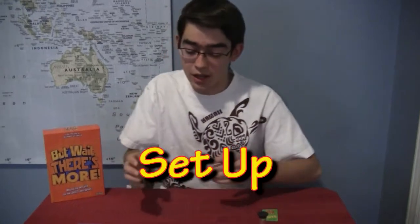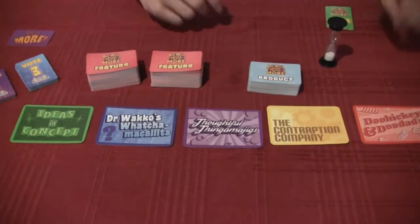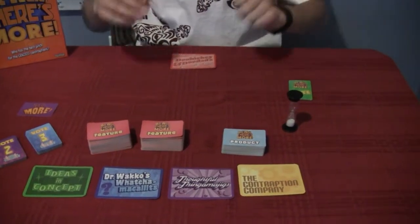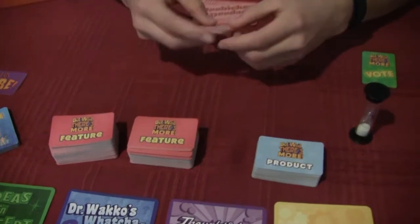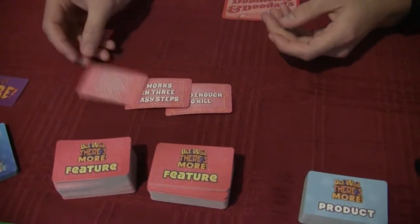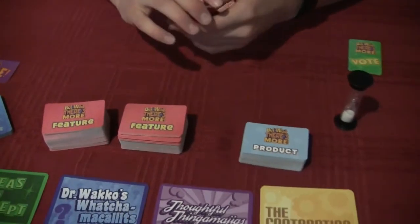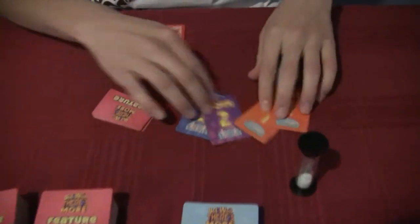Well, why don't you tell us how to play But Wait, There's More? So you start out with every player choosing what company they want to be. There's all these different choices — I'm going to be Doohickeys and Doodads. So I place this card in front of me so everybody knows who I am. After that, there's these feature cards that you'll want to grab three of per player. They have things like 'loud enough to kill,' 'works in three easy steps,' and 'affirms and shapes your body into a sculpted work of art.' And then you get vote cards. In a five-player game, you'll get two ones, a two, and a three.